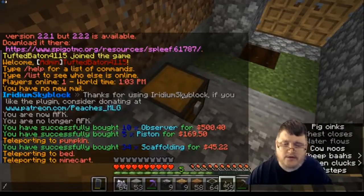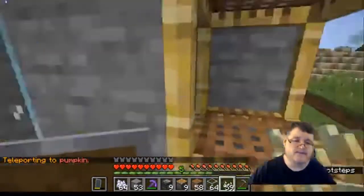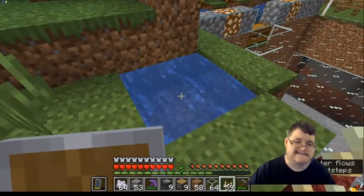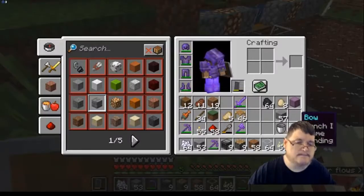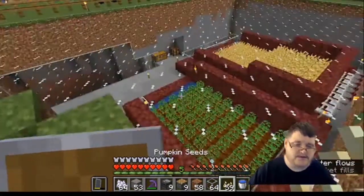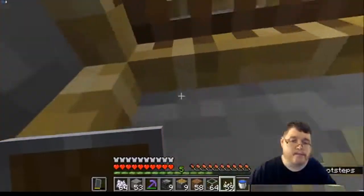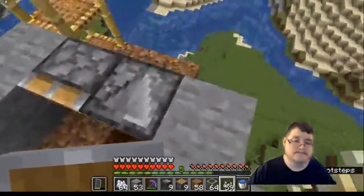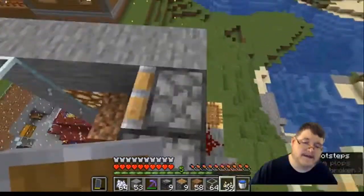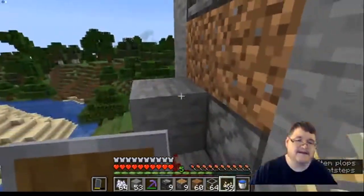That should be good. We'll go back to home pumpkin — there we go. Up we go. What I need to do is make a water source up top — I may have to do that. What do you guys think? Whoa, it's raining! Not tacos — it's raining scaffolding. Oh darn.